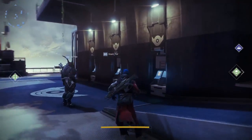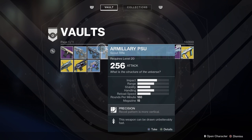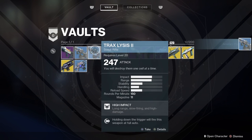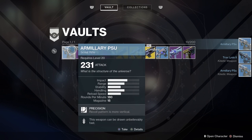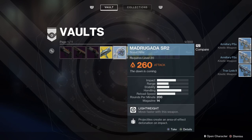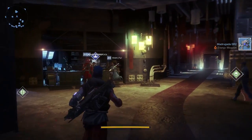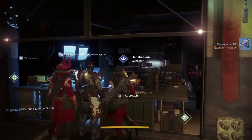Before I go back to the gunsmith, I'm going to go over to the vault. Inside the vault, if you plan ahead, place five scout rifles in there that you don't care about — you'll see why in just a moment. I'm going to pull out some scout rifles here.